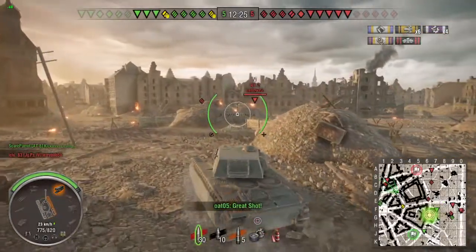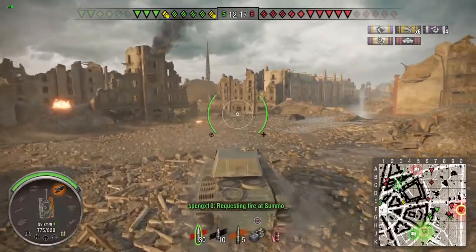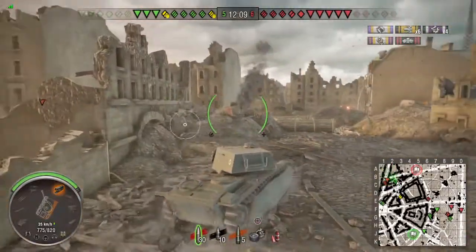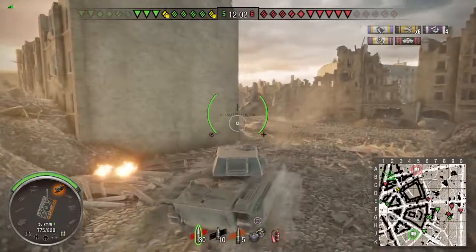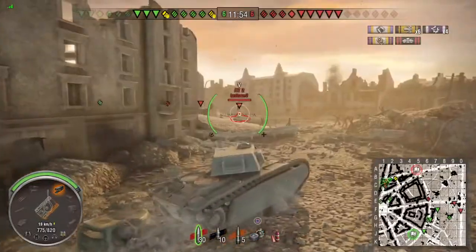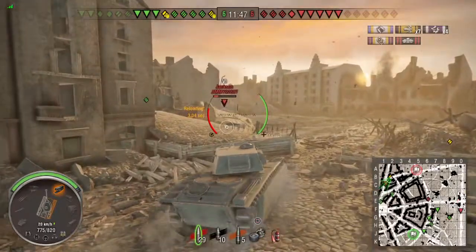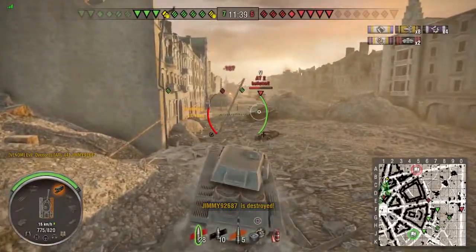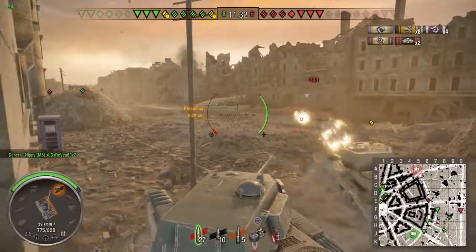Seeing a heavy and a tank destroyer in contact with my two friendly heavies, I decide to push around and flank. I'm telling my buddy in the Cromwell to come with me — the quicker we can take these guys out the better. There's an AT2, which is well-armored from the front but not the back, so we're coming up behind him to take him out fairly quickly. Rolling around the corner we must be spotted because he's trying to pull forward, but we hit him for a little over half his health.